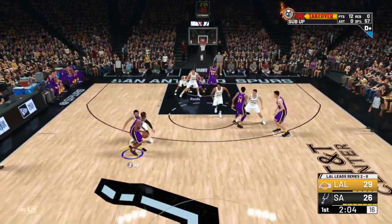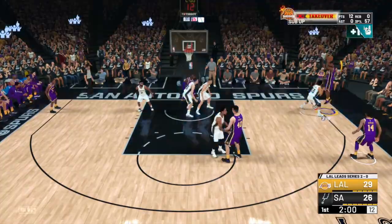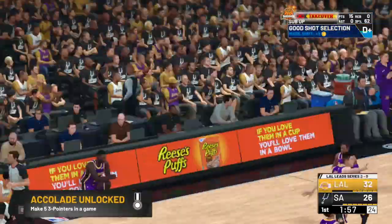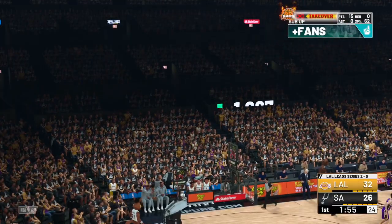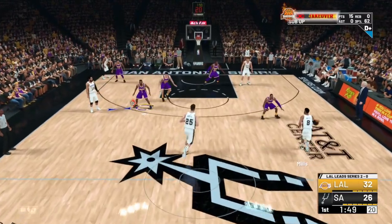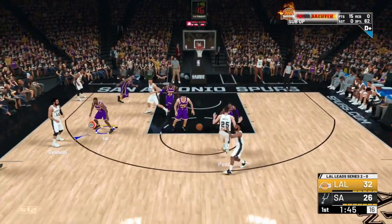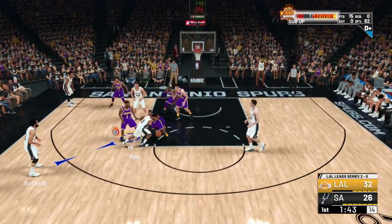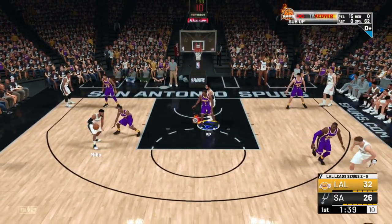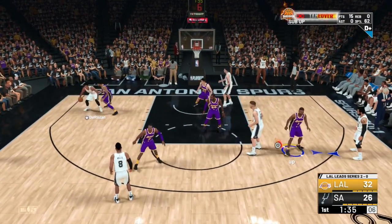So you wanna go to the corner, put on takeover, just pull up. That's the easiest way to get deep range dead eye and corner specialists together — shoot contested corner threes in takeover. That's the easiest way, you can easily green. It's gonna be a grind to get those two badges to hall of fame.